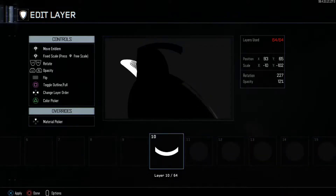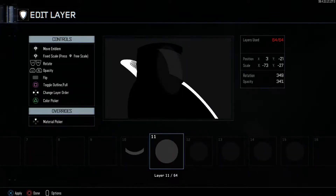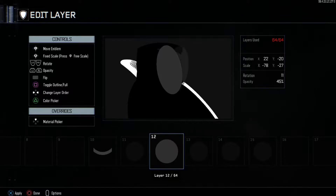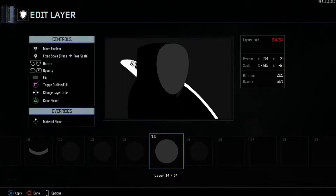Then grab another Curved Line — this one's going to be white and you're going to pretty much just put it over that circle there. Then go ahead and grab another circle and turn that gray. You don't want to use the dark gray we use in the background — use a lighter gray, just one shade underneath it. Copy and paste that around. Pretty much we just created the egg from Black Ops 4. Put one here and another one here.